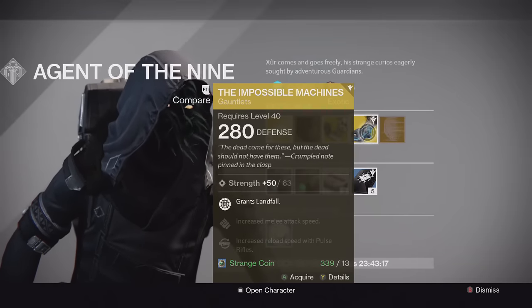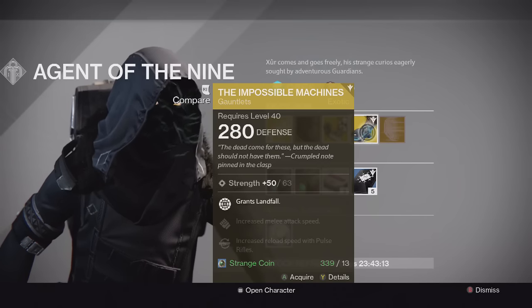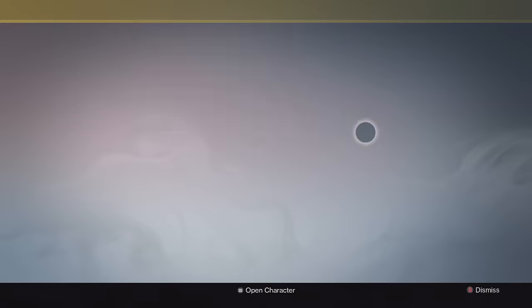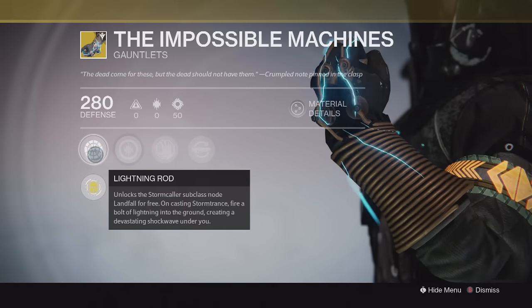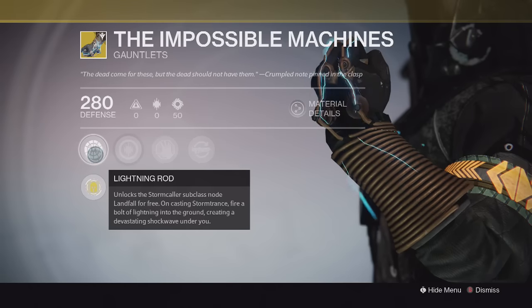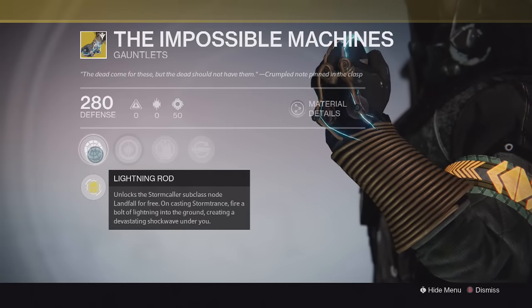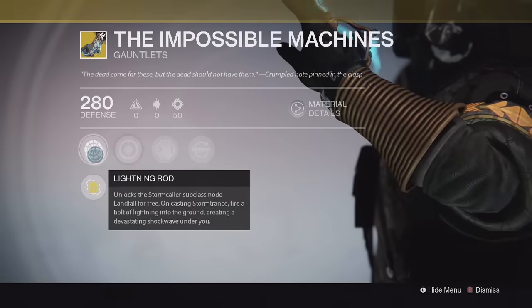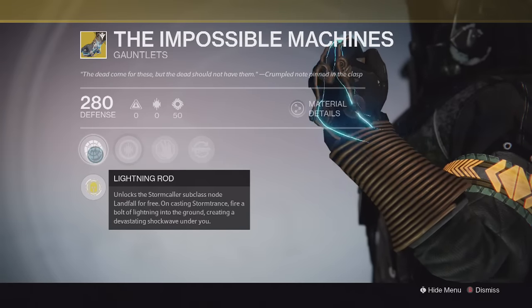For the Warlock we get something pretty exciting — a brand new Year 2 exotic right off the bat: the Impossible Machines. It has Strength on it, and the main perk gives you the Landfall perk on the Stormcaller subclass tree. This is basically a mini Fist of Havoc that triggers when you activate your Storm Trance super — it creates a shockwave on the ground under you, and then you can choose another node in that tree.